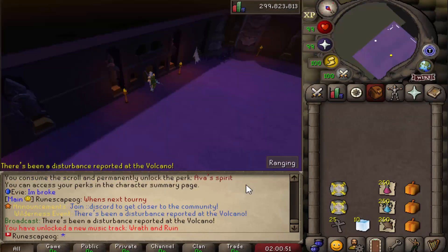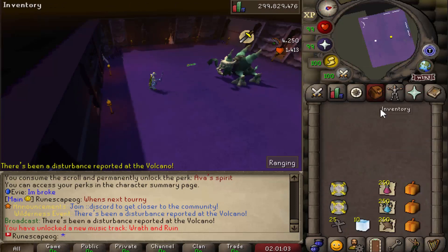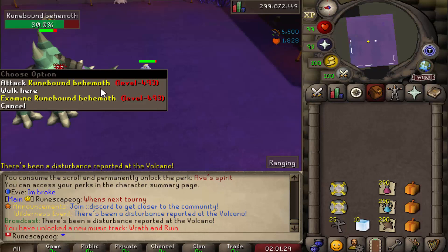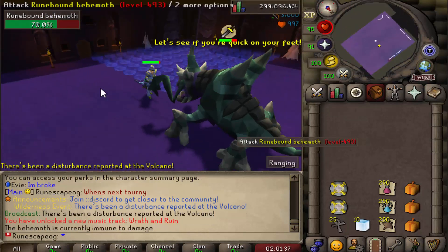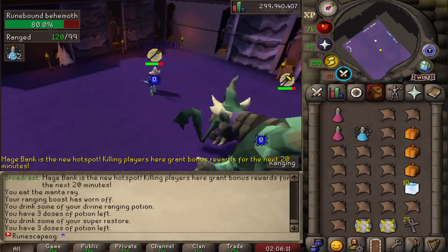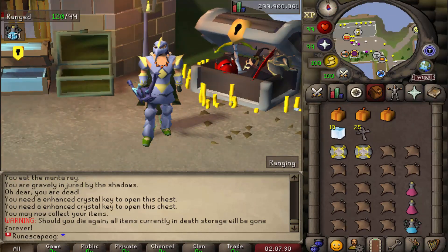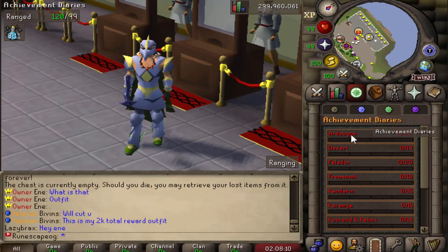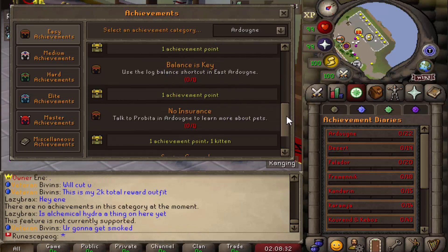They have a really cool boss called the Rune Bound Behemoth. We're about to give this guy a shot and I currently have some luck enhancers which work specifically for the behemoth. If you're wondering what they can drop, you can right-click an NPC and click examine and it shows you all of the drops. Unfortunately I died — twice actually — but honestly that boss is by far the most fun thing I've done on Ethereal, and the best part is that it's custom written like all the other content. Ethereal also has fully working achievement diaries listed by easy, medium, hard, elite, master, and miscellaneous — it looks so clean.